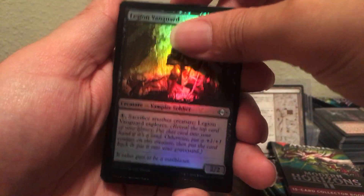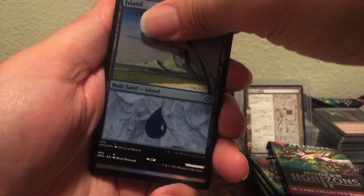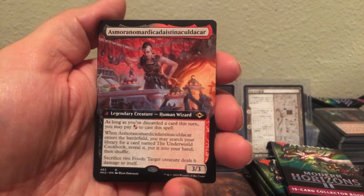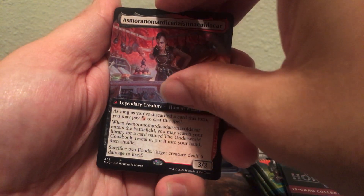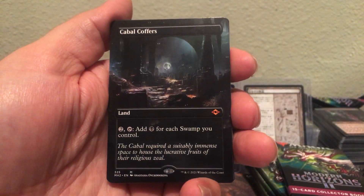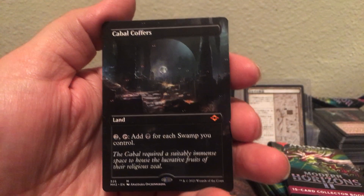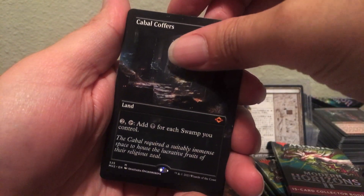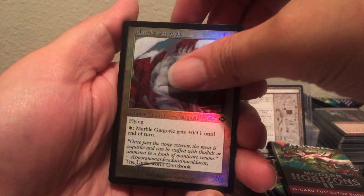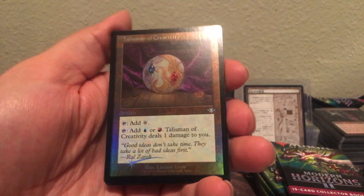That was a good pack. She's getting tons of play in those food decks with Feasting Troll King. Let's go — Cabal Coffers, non-foil, borderless. Very nice. I can't yell — I'm sorry, my throat hurts so bad. I'll have to go make some tea with a bunch of fruit. My phone's dying — I hit low power mode.